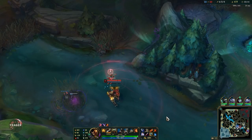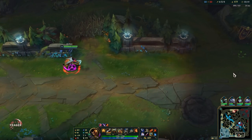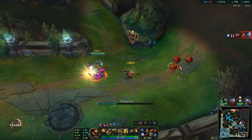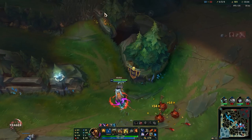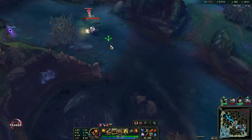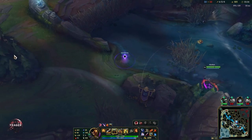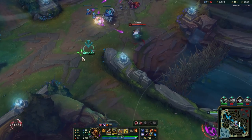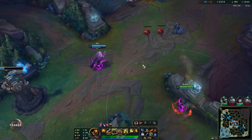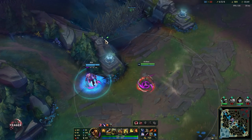We can go for assassinations right now — for example, if Tristana just frogged up thinking she is alone, we can go for an assassination. Get as close as possible before you do so, because otherwise you have very short auto attack range and they can kite you or just run away. You can just wait in the corners like this, wait for them to walk up thinking it is a 1v2, and then you can surprise them. There are many different ways you can use that W.